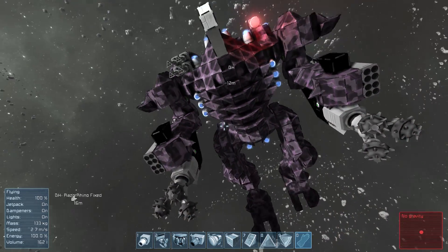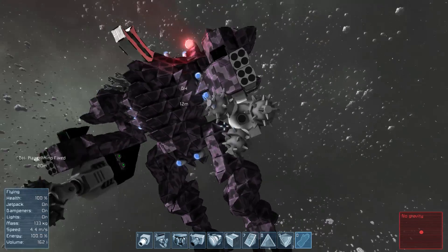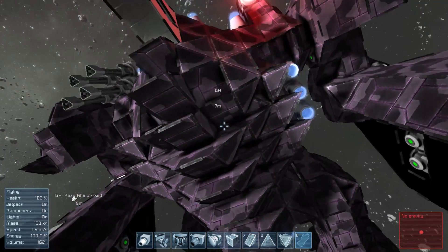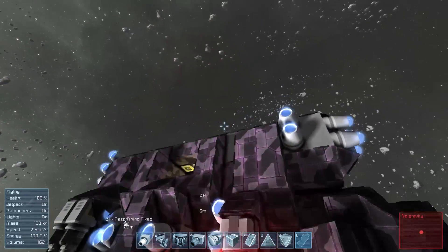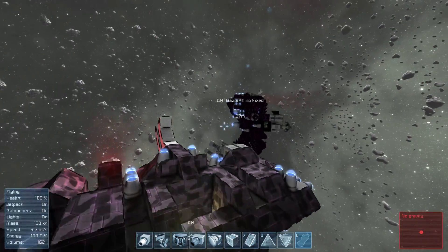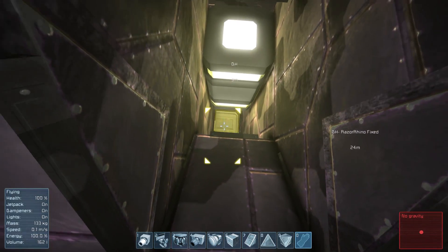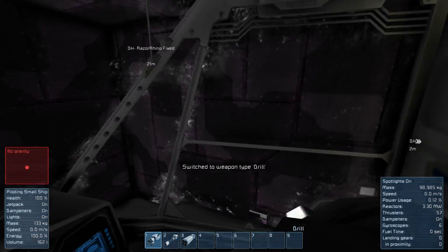Now the question is how do you enter this mech? How do you get into the battle suit itself? I also just noticed the ridged armor on the front here — it just looks so cool. You actually go around to the back and you enter through the spine. There's a little gap here; if you walk right up to it you can see it highlight like so, and now you're inside.